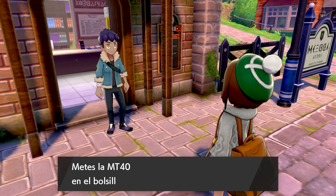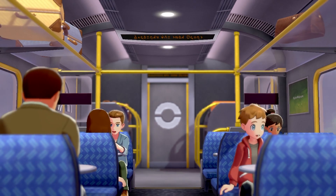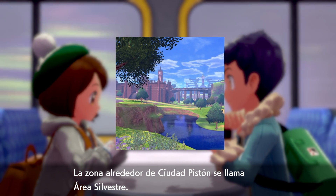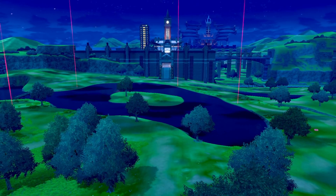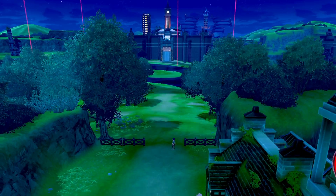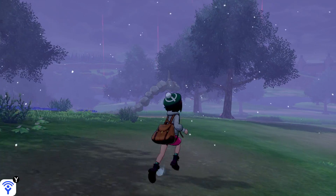Once you get this cutscene where you're about to board the train, just keep playing the story. We're basically going to a wild area or forest of some type. Pay really close attention to this next scene — that tower at the very top left, that's where we're going to go to use those crystals. Don't worry, it's not hard to find. As soon as you enter, just go all the way straight.